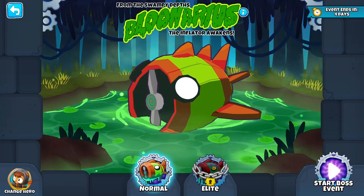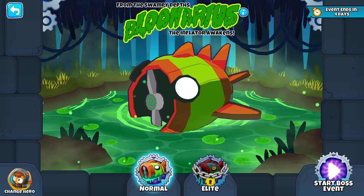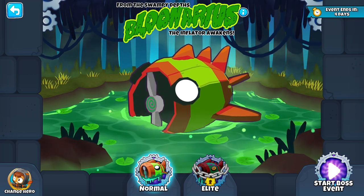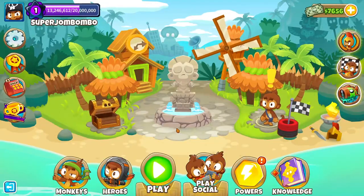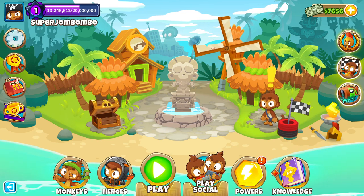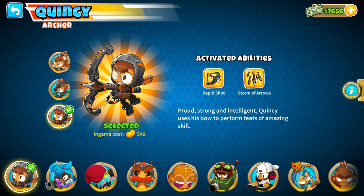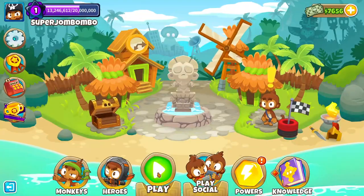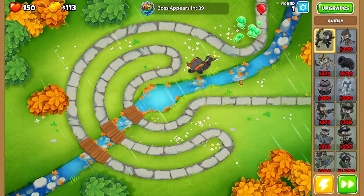Hello and welcome, my baked millipedes. How are you doing this wonderful day? It's SuperchamBombo here and this is Bloonarius The Inflator Awakens Level 2! In this version, we're going to make it extra specially difficult on ourselves. We're going to use no monkey knowledge, no extra insta-monkeys or anything like that. In addition, we're going to use a free hero — Quincy — which is long thought to be probably the worst hero in the game. Let's get started.